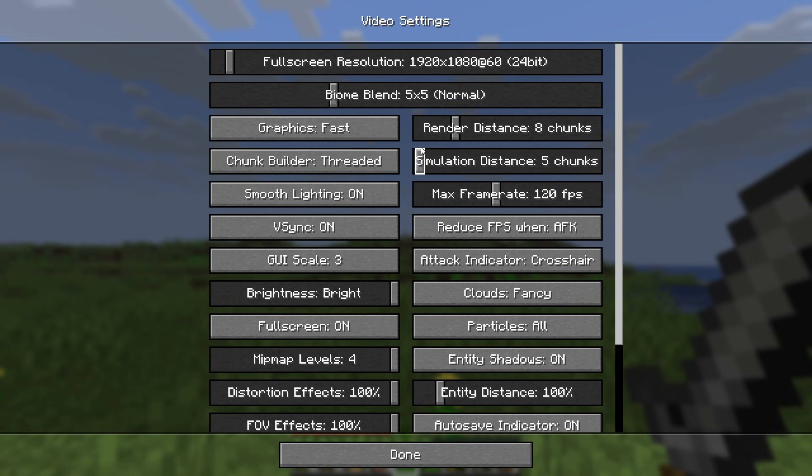You can change your Simulation Distance all the way down to 5 chunks. Moving on to Max Frame Rate — even if you don't have 120 FPS, change it to Unlimited and this will give you better FPS.